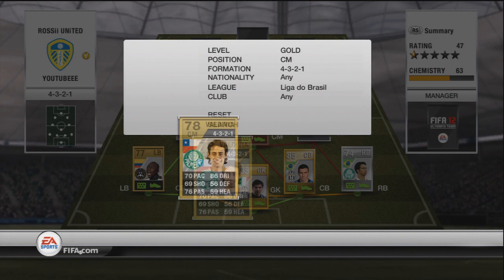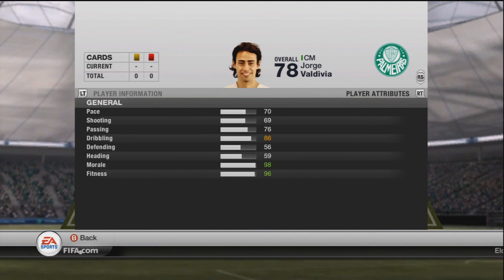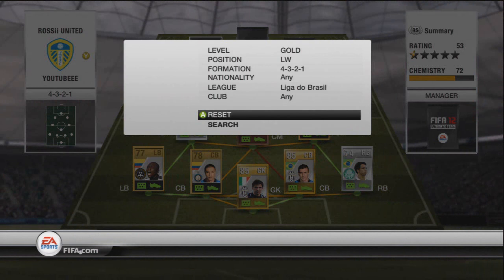The next guy is Valdivia, and I'm absolutely in love with this guy. He's actually a five-star skiller — I had no idea! He's from Chile and also plays in the Liga do Brazil for Palmeiras, which means he gets perfect chemistry with the right back from the same club. He's only a 78-rated card, not even a shiny, but he's got 86 dribbling and 76 passing. Originally a CAM, I got him in center mid for just 400 coins on an open bid.